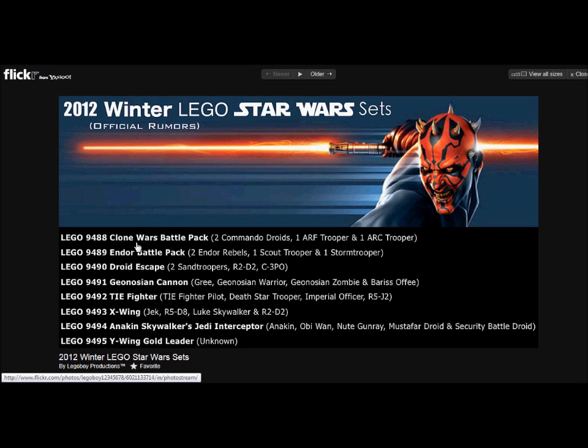You got Lego Set 9488, Clone Wars Battle Pack with 2 Commander Droids, 1 ARC Trooper and 1 ARC Trooper. Then 9489, Endor Battle Pack — 2 Endor Rebels, 1 Scout Trooper and 1 Stormtrooper.